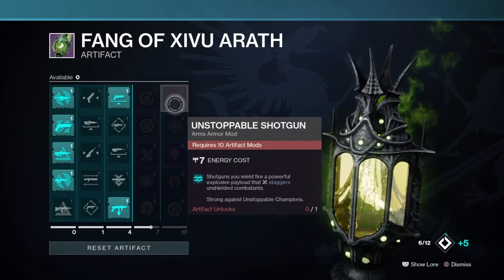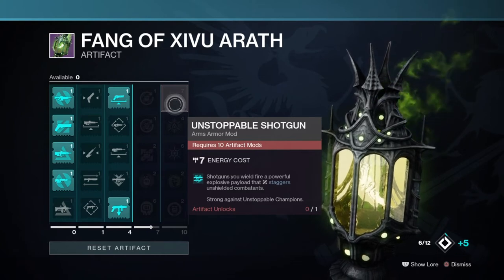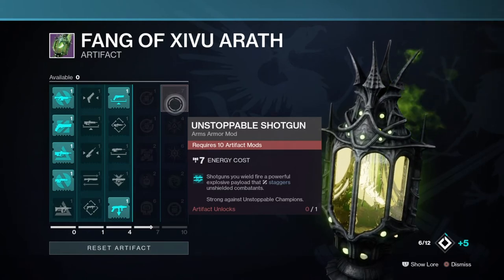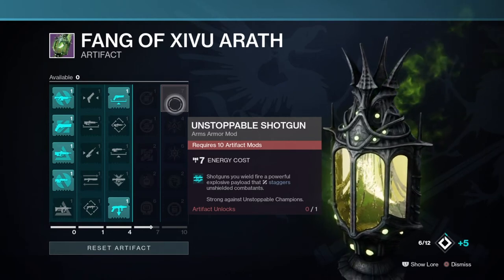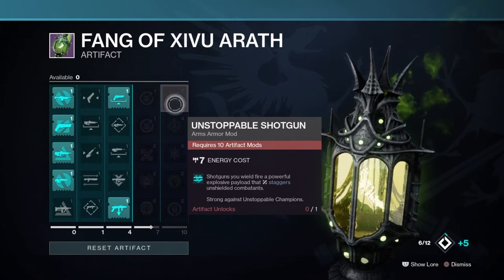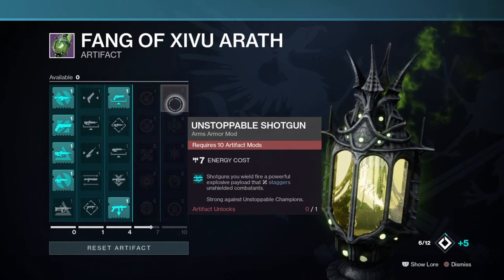In column 5, all the mods being offered are brand new and the most powerful for all players to use. The most noticeable mod is Unstoppable Shotgun, which provides all shotguns you wield the ability to fire a powerful explosive payload that staggers unshielded combatants — strong against unstoppable champions. Depending on how powerful this is, combined with an aggressive shotgun or one with a high rate of fire, this could lead to melting a lot of enemies easily. It may also make weapons such as the Fourth Horseman or the new exotic shotgun worth looking into.